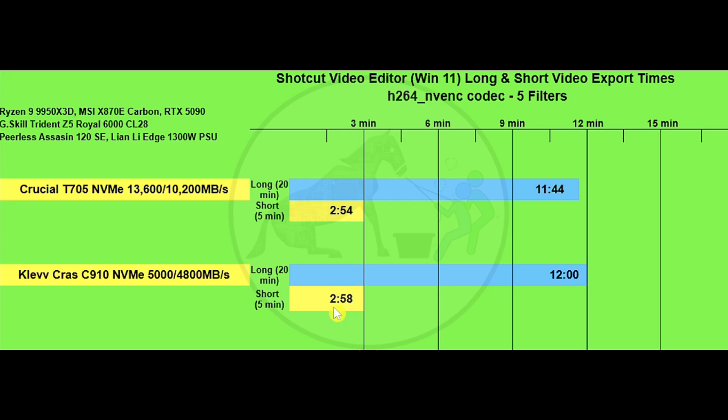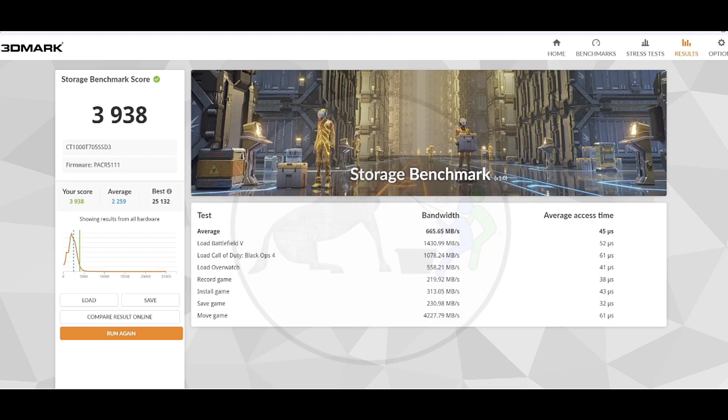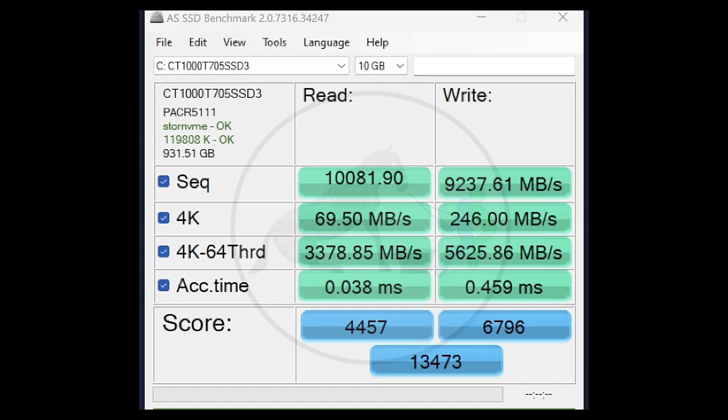Using the 3DMark Storage Benchmark to confirm the differences between the two SSDs outside of practical applications, the Crucial T705 scored 3938, which is a pretty good score. The Klevv C910 scored almost half of that, confirming the significant synthetic performance gap between these two drives.